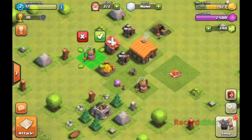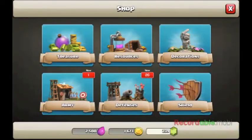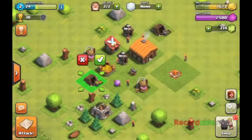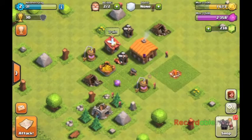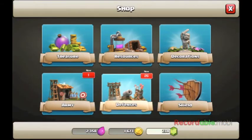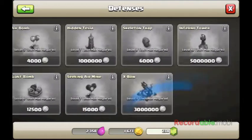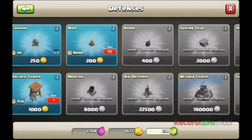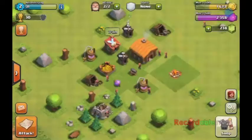So now I'm going to buy some stuff. We're going to buy an elixir collector, and how about another gold mine? And the defenses I might think about. We'll wait on that stuff. Let me see the army — now we're waiting on that also.